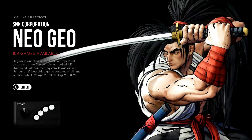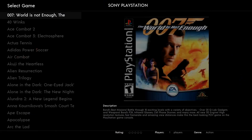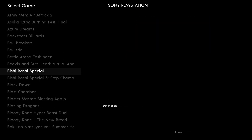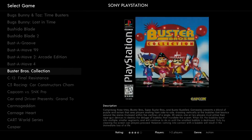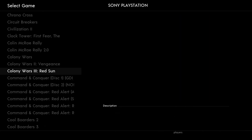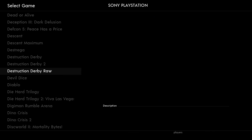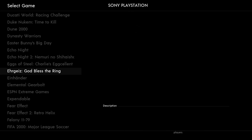Neo Geo 109, Neo Geo CD 65, Neo Geo Pocket Color. PlayStation — 549 games. There's a lot of PlayStation games. This is where a bulk of the 724 gigabytes is going to be. I imagine the PlayStation folder is around 400 gigabytes just for PlayStation, which I'm not mad at. The Pi can play PlayStation really well, so if you're into PlayStation and want like a PlayStation Mini type of thing, you could build your own PlayStation Mini with the Raspberry Pi.